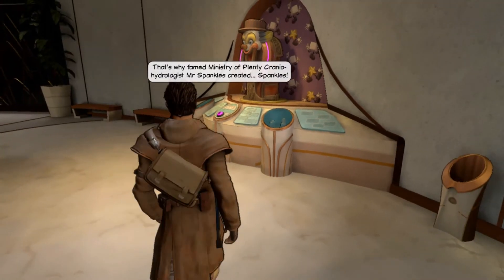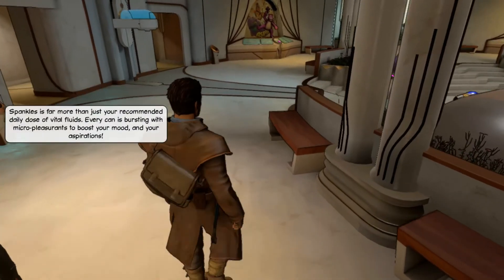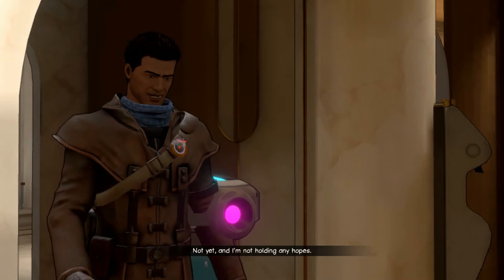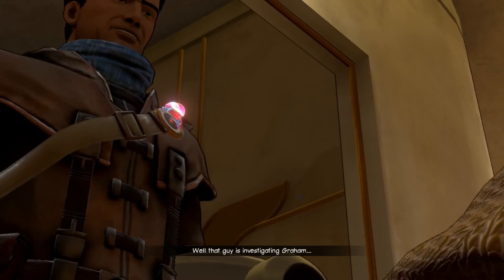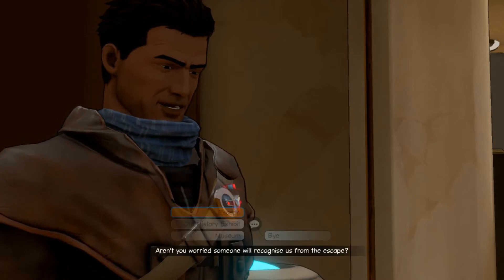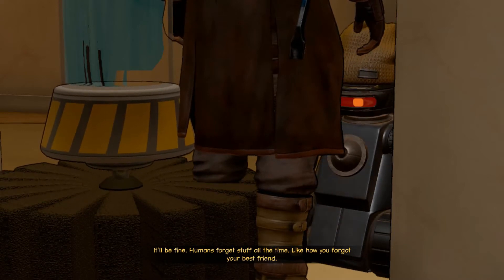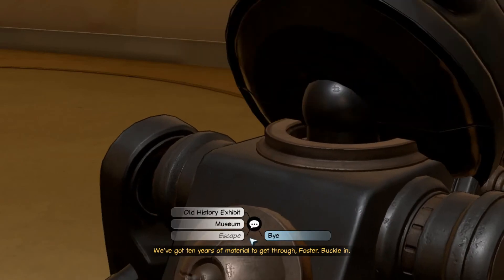We'll have to go find Jerry. Jerry, where's he gone? He's got stock. Morning - nice guy. Friend of yours? Not yet, and I'm not holding any hopes. You know I'm pretending to be someone called Graham. Well, that guy is investigating Graham, so he is investigating you too. Aren't you worried someone will recognize us from the escape? It's not like we're still rolling around in that barrel robot. Humans forget stuff all the time. Like how you forgot your best friend. How long are you going to hold that over my head? We've got 10 years of material to get through, Foster. Buckle in.